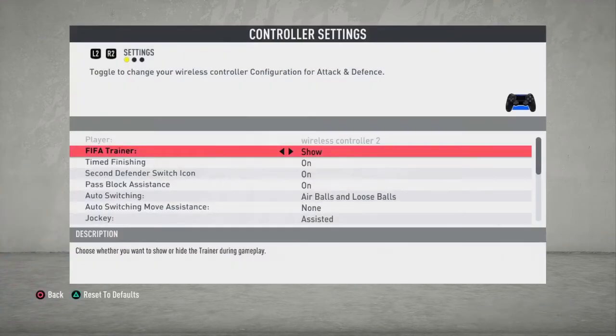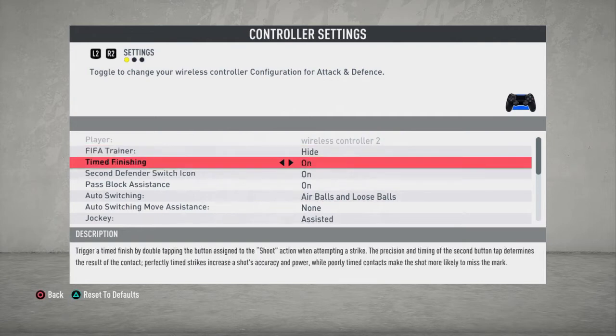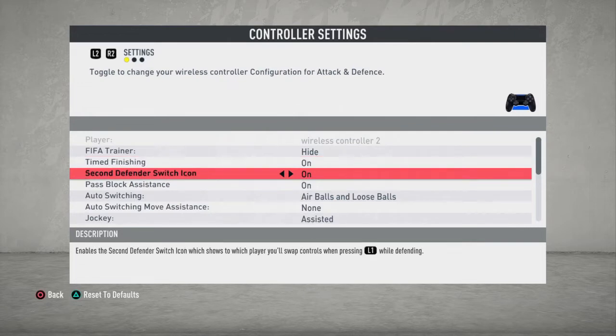Now going to the controls - as we know, EA has added some new features this year. We're going to go one by one. FIFA trainer is going to be set to hide. Time finishing was introduced in FIFA 19, and from the demos the shots are just incredible. With time finishing they're going to be even more overpowered, so whoever can use it perfectly just has to keep it on because it's going to be big this year.